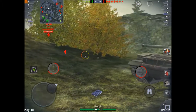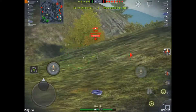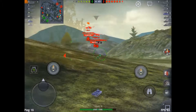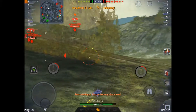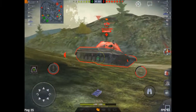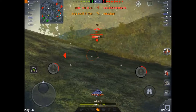Since no one is spotted except for the IS-7 on the other side of the map, I decide to live on the edge a little and go up the hill to see if I can do some shooting to the other side. I half expect most of the enemy team to be there, though now an enemy is spotted here too. I look back to see if I can hit the guy on the other side of the map, but he's too far behind cover and not in my sights at all.